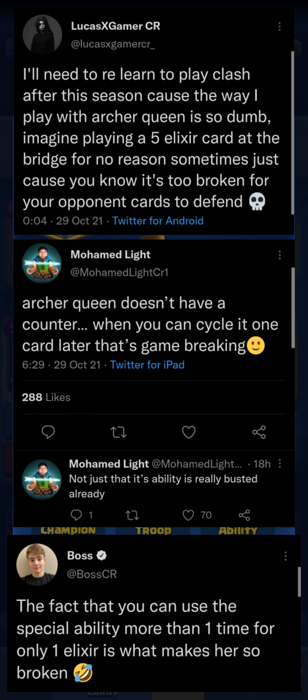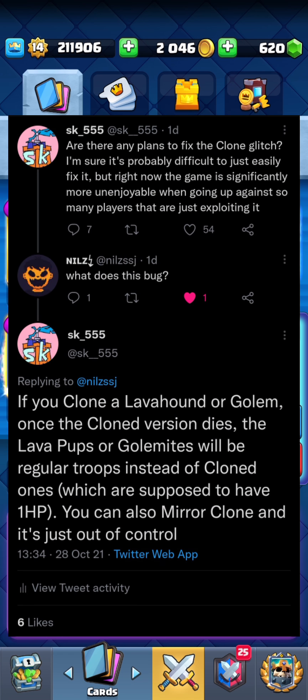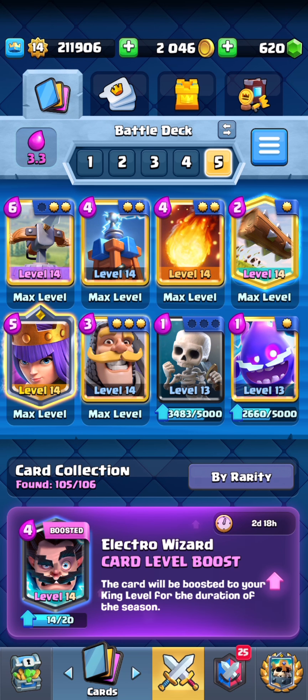I'm of the opinion that she is in desperate need of an emergency nerf, but we'll see if the team ends up doing something about it. I'm running the Electro Spirit right now and not the Ice Spirit in this deck, because there's currently a game-breaking clone glitch — an explanation of which will be shown on screen right now. I do think the Ice Spirit is still better overall though. Unfortunately, neither of my spirits are max level, but they can still get the job done pretty well, just not on offense.